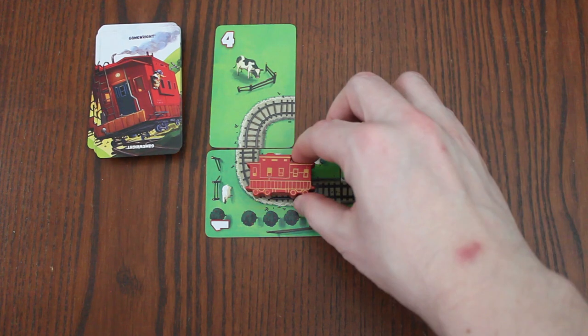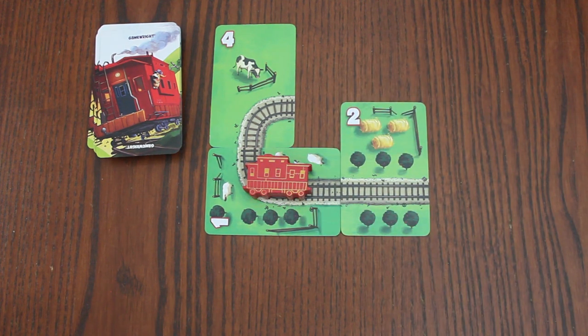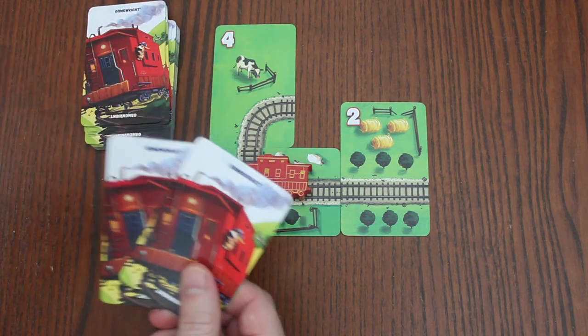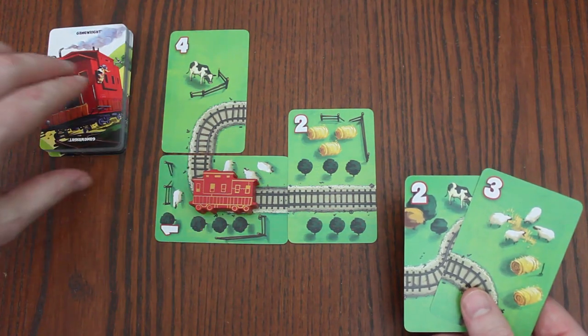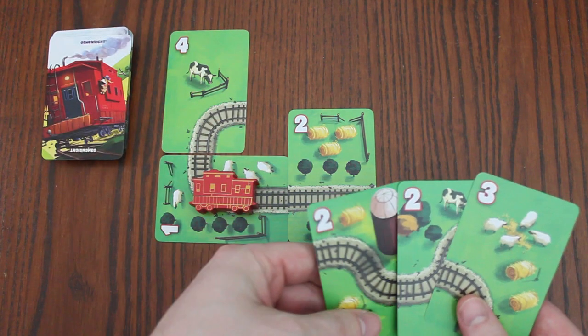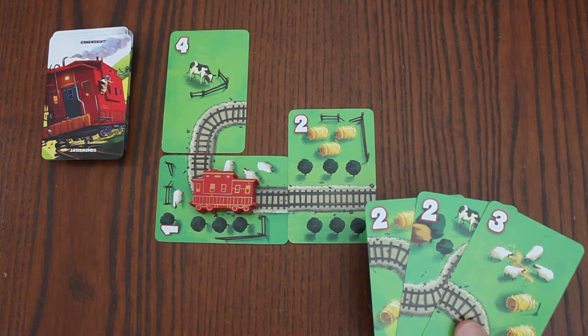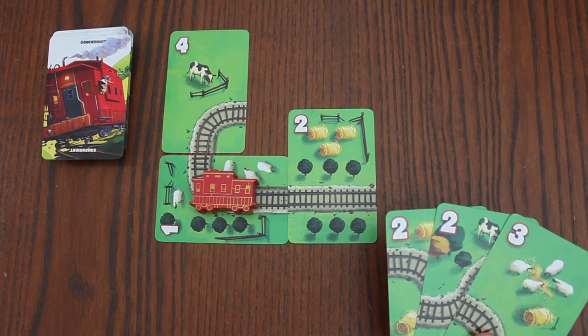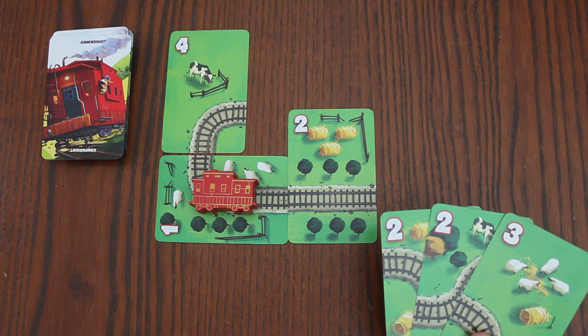Place the caboose on the center card. For this video, I will place it on its side. Deal each player 2 cards, and you're ready to begin the game. To start your turn, draw a card. Then you have the choice to either play one or more cards of the same value, roll dice and advance the caboose, or you can choose to pass your turn.